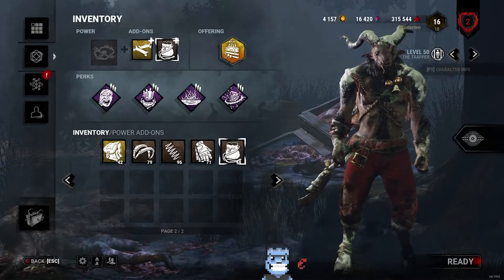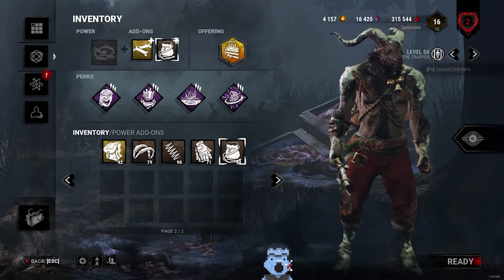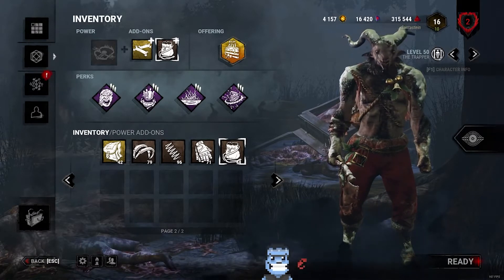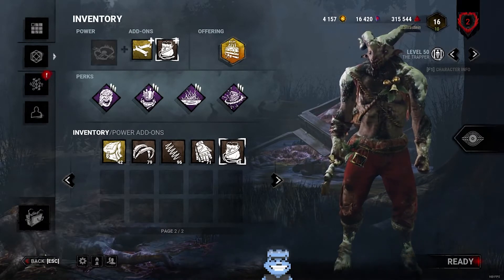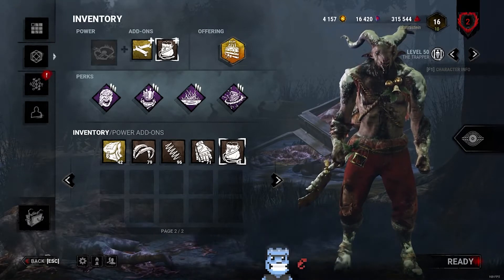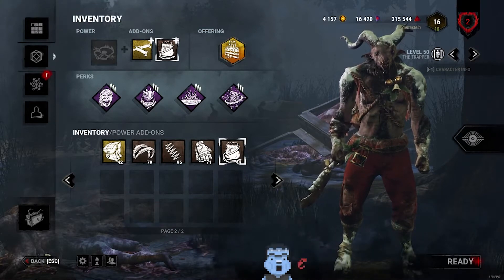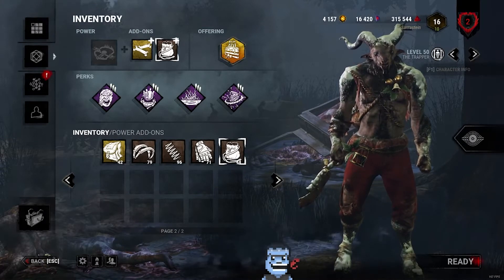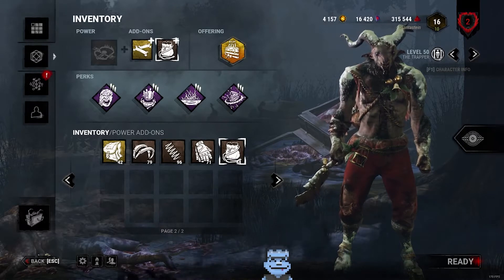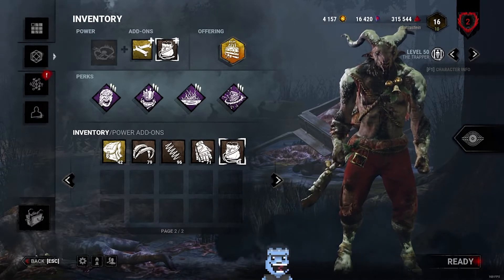Hey everybody, how's it going today? My name is Lappenstein and I'm here with the latest set it and forget it build. The set it and forget it builds are made primarily to help players focus on chases, while pallets and generators are going to be completely taken care of by perks — well, at least for the most part. It helps you focus on chases so you can get better and put pressure on survivors by hooking them and ending your games as soon as possible.